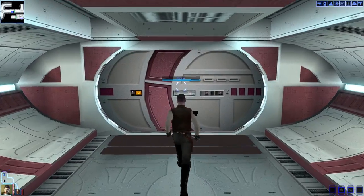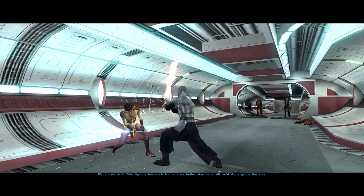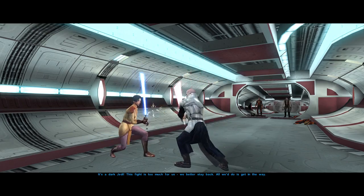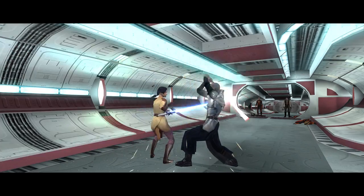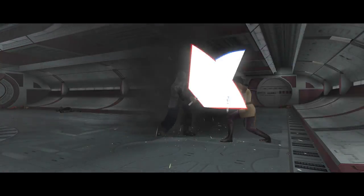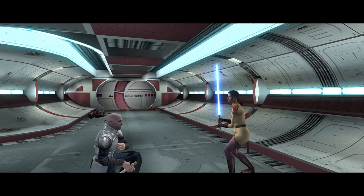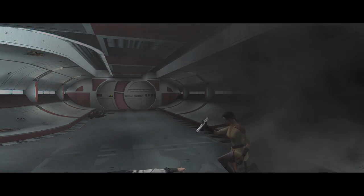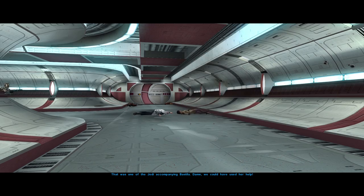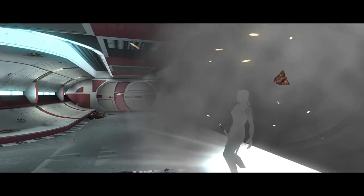We kill some Sith, enter a new sector of the ship, and Trask panics about a Dark Jedi. He rushes the Dark Jedi and the door closes behind him — a sacrifice that feels a bit unnecessary. We then stumble into another Dark Jedi and Trask repeats his heroic gesture, leaving us completely alone.